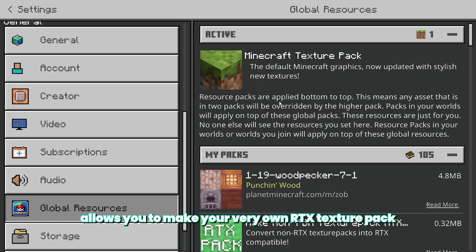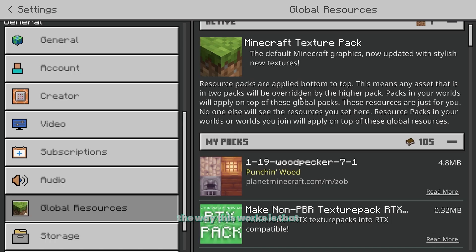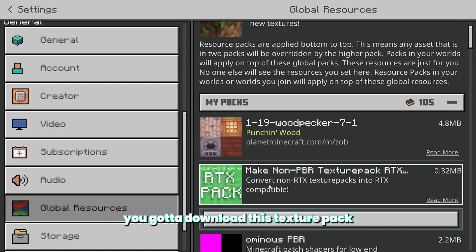This brand new method allows you to make your very own RTX texture pack. The way this works is that you gotta download this texture pack called Non-PBR Texture Pack 2 RTX, which can be found in the description down below. By combining this texture pack with other texture packs, you can basically make any texture pack into an RTX version of itself.